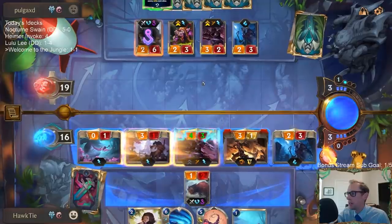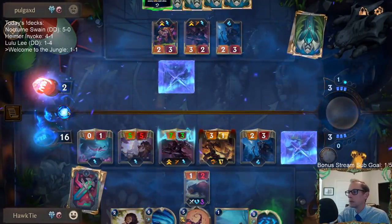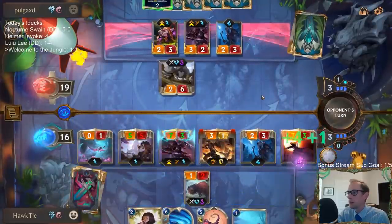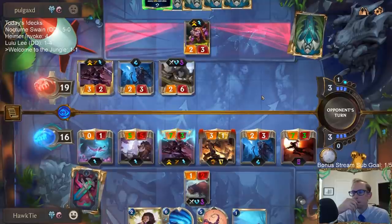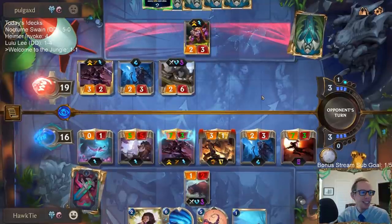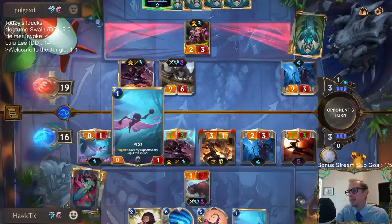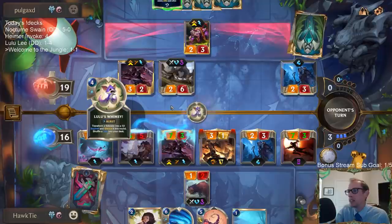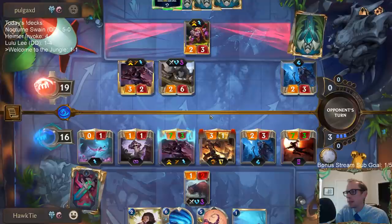I guess you attack too. You might as well make it a two-three — give supported ally plus one plus one this round, make it cost two mana.